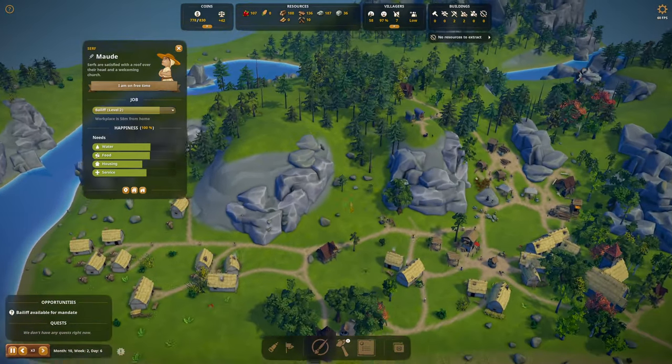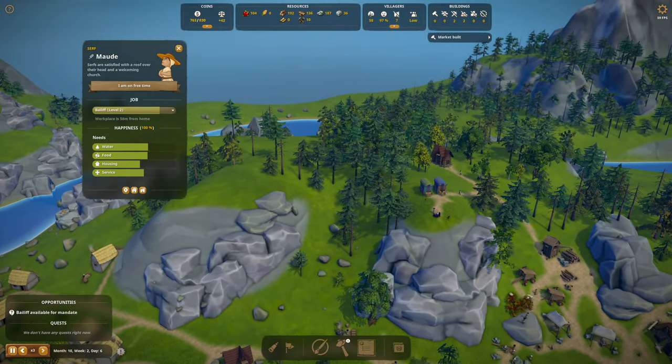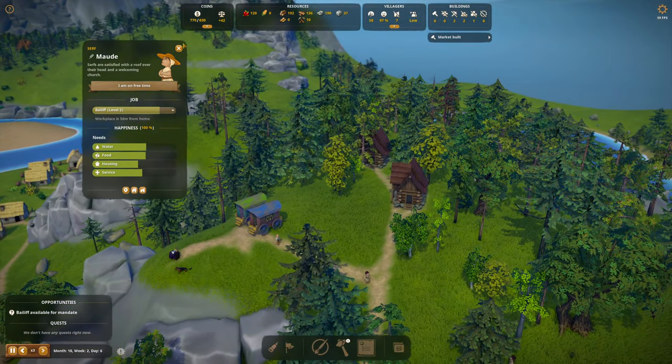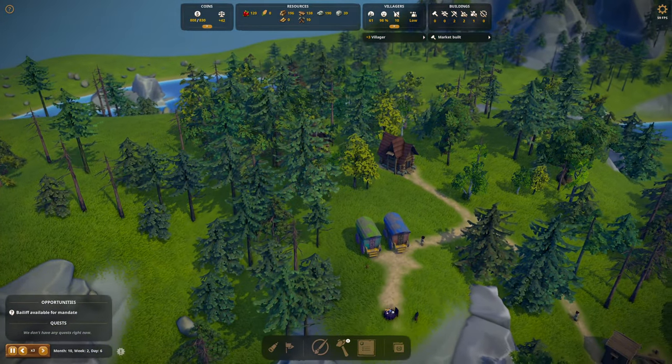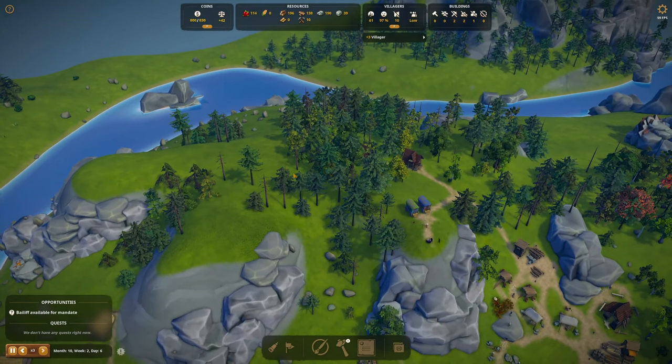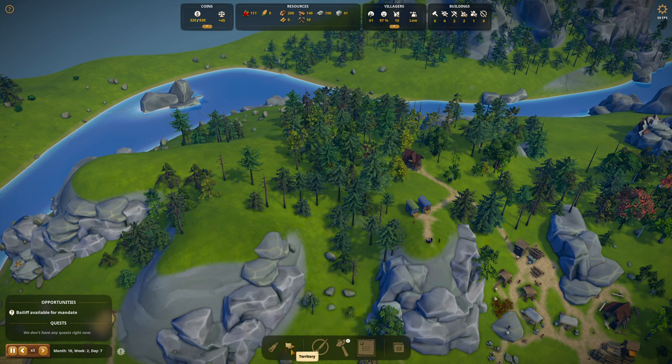Look at those pines! That looks pretty nice. Plus three villagers. Should I put an extraction zone up there? We're max cash again — I'm buying this land. I should have bought the iron mine but I'm going to say you should expand this area just a little bit.